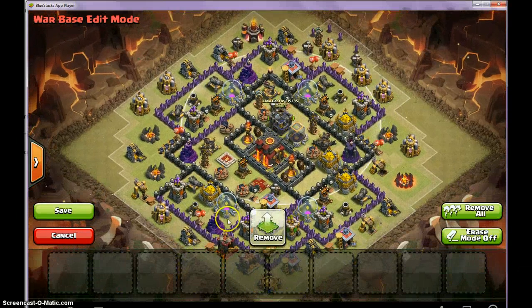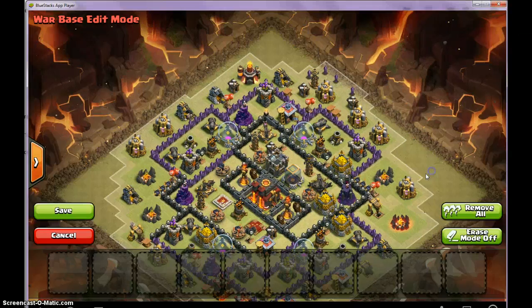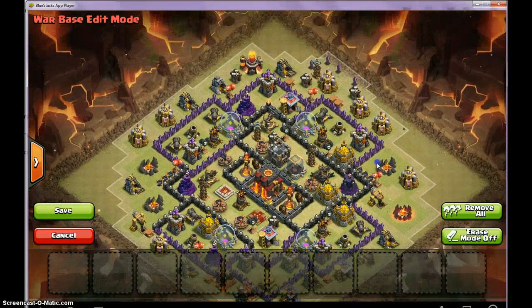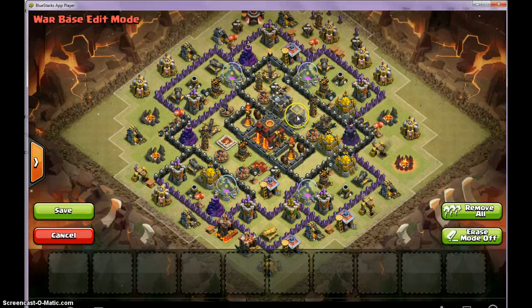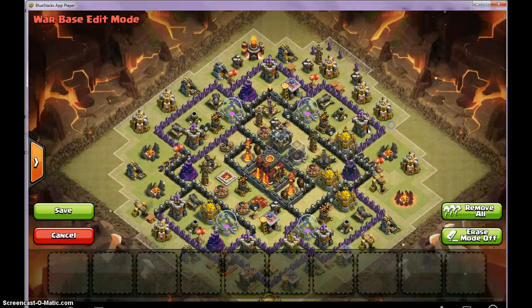Especially if you have something like this where they come in from the side and the Golems come around — P.E.K.K.A.s and Wizards come here — and the CC troops, Queen, and King aggro in here, Chat Bomb, then all the Wizards are dead. P.E.K.K.A.s will take like four minutes to kill the CC troops one by one, so that's obviously going to mess up their reign. And that's where you see a lot of GoWipe fails — when the CC troops come out and the Wizards get killed, or they go around, or the Golems go around.